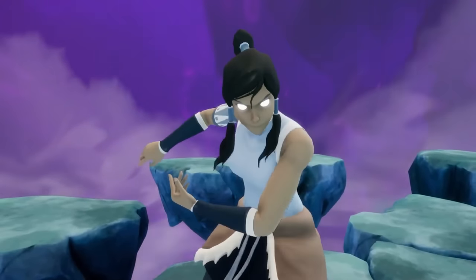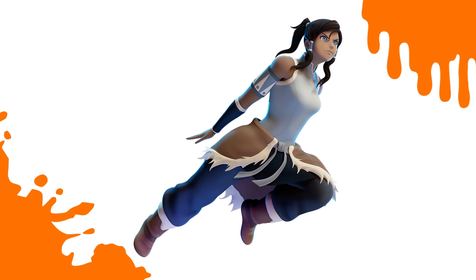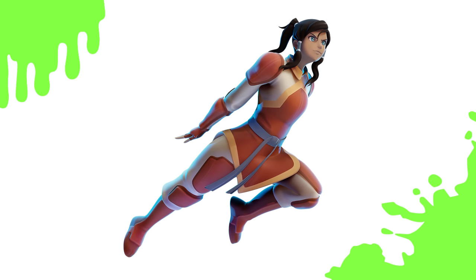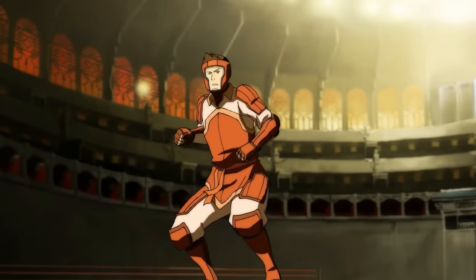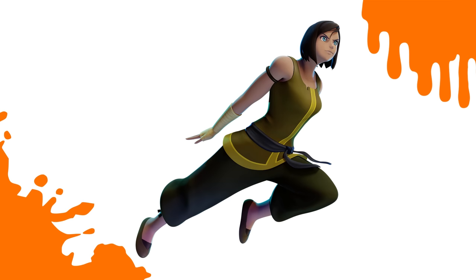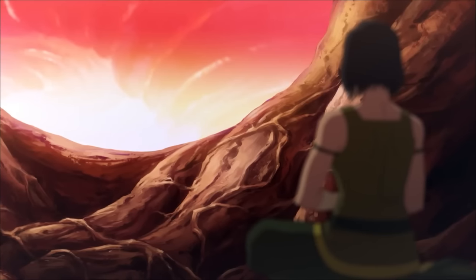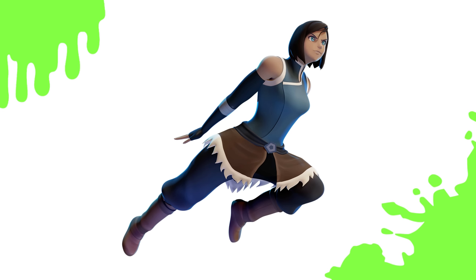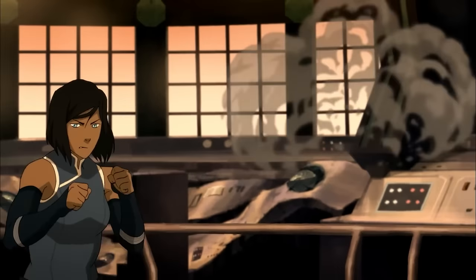Our next Avatar character is Korra, the Avatar after Aang in The Legend of Korra. Her default appearance is based on how she dresses in Book 1, wearing colors and clothing that represent the Water Tribe. Her second costume places her in the gear she wears in Book 1 while participating in the Pro Bending League, playing alongside Mako and Bolin as their waterbender. Korra's third costume features Earth Kingdom attire and much shorter hair from Book 4, where she changed her look to get a truly fresh start. Lastly, her fourth costume is a redesign of her first outfit and another main appearance from Book 4, keeping the shorter hair.